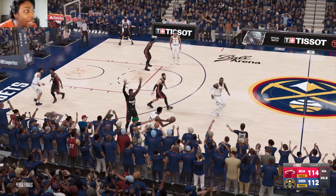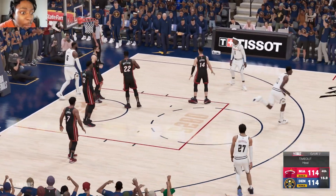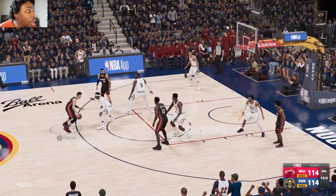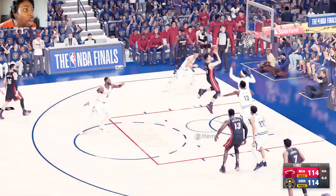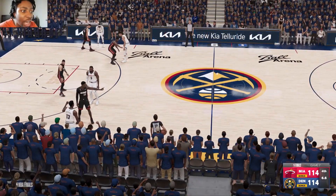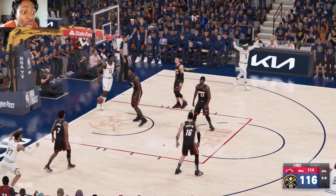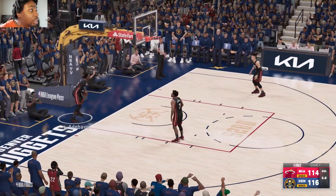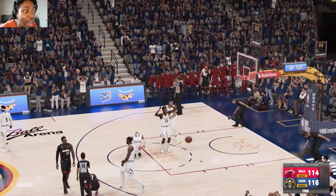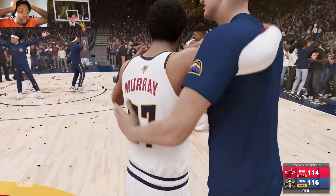Under 20 seconds remaining. LeBron drives — his layup is good! Timeout Heat. LeBron wasted no time tying it up. Now the Heat's turn — Hero tries to drive, another layup — he misses it! Timeout Nuggets. One last chance to win in regulation without Jokic. LeBron with five seconds remaining fires a pass over to Thomas Bryant — he throws it down! The Nuggets are now down two with three seconds left. Hero's desperation shot won't go.